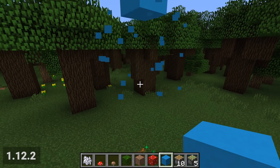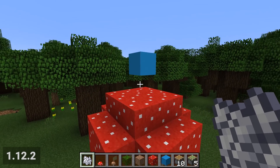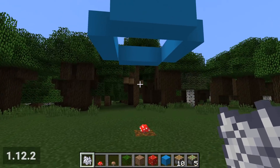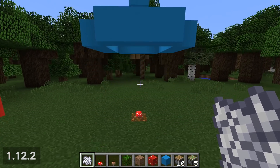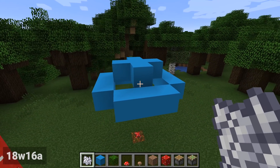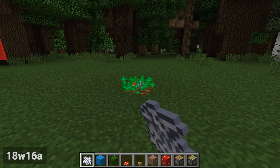The extra gap is no longer necessary for red mushrooms in the new snapshots. In 1.12 and prior, red mushrooms actually reuse the brown mushroom code for checking that a location is valid. Blocks around the top like this prevent it from growing, but a similar setup in the 1.13 snapshots allows the mushrooms to grow. Red mushrooms now have their own code.